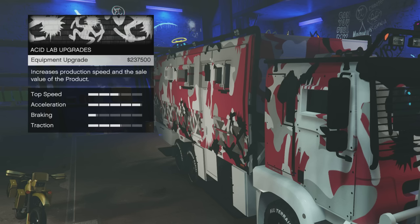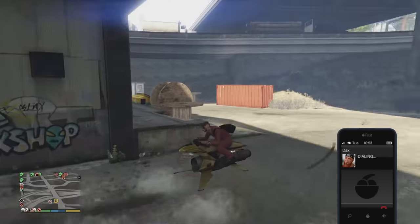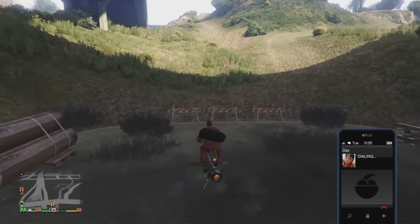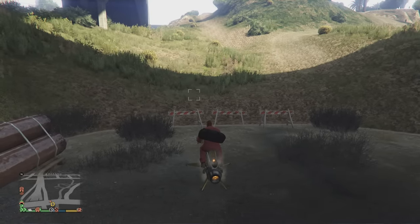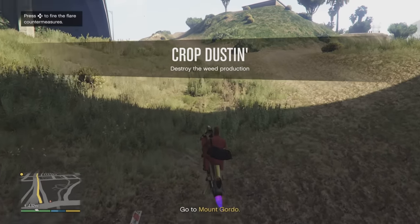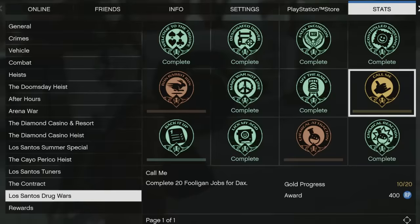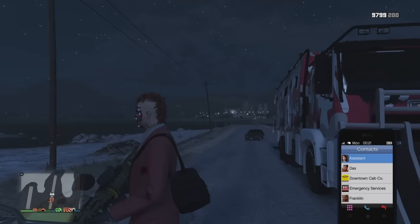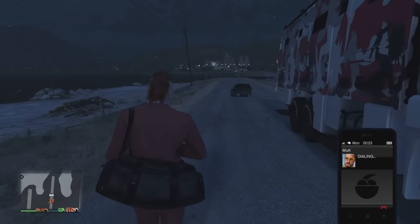To upgrade your equipment you have to complete 10 Fooligan missions from Dax, and that upgrade costs $237,500. To do the Fooligan missions it's simple - just call Dax, request to work, and he'll send you a Fooligan mission. You have to do 10 of these, and yes you need to do this - you have to upgrade your equipment or your profit margins will be nothing. You can track your progress from your awards under the 'Call Me' award, and once you hit 10 you can stop doing those.